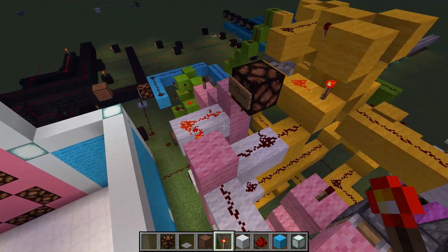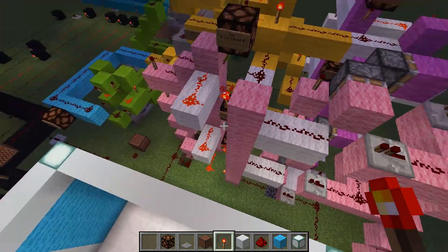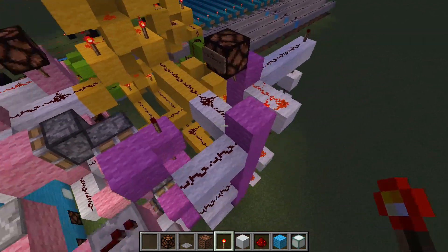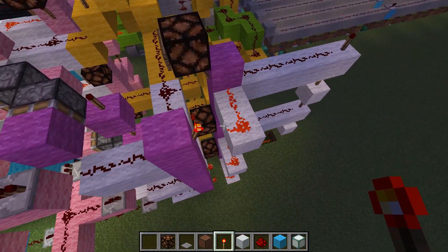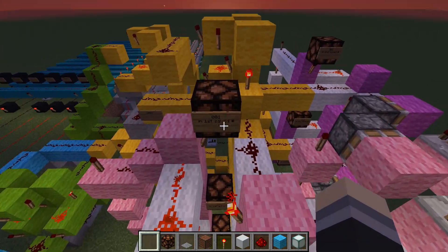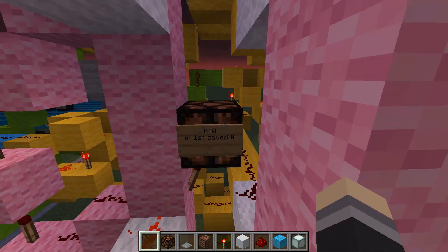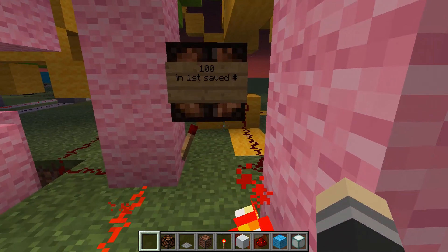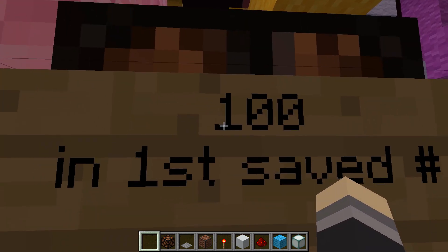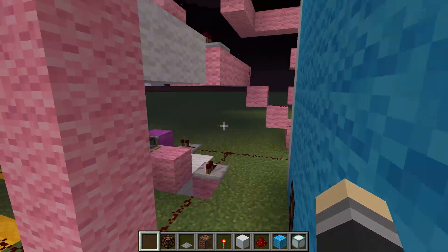The memory system stores two numbers — one in a pink tower and one in a purple tower. Each number uses three bits: first bit on the right, second in the middle, third on the left. The creator acknowledges this ordering is 'confusing but whatever.'